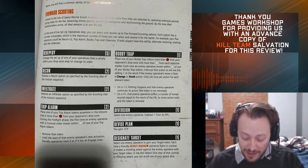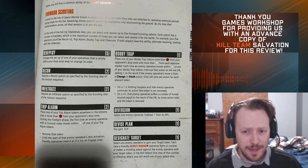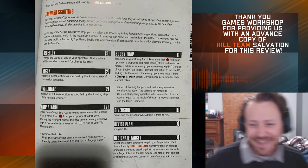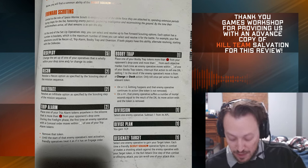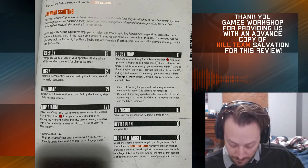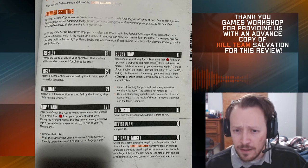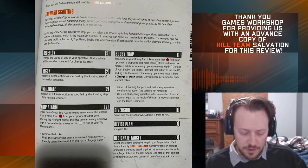Devise Plan — you just gain a CP. It's a no-brainer. I can't imagine not picking that, and you can only do it once. It'd be funny if you could do it five times and just start the game with like nine CP. And then the last one is Designate Target — basically select an enemy operative to gain your target token. Whenever you shoot or fight against them, you get a reroll. Against elites, I could see that working. Simple but effective.